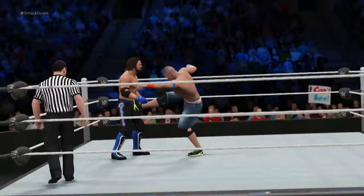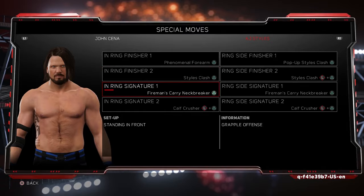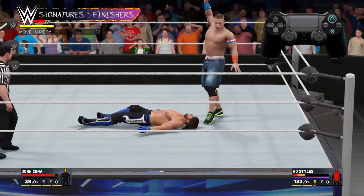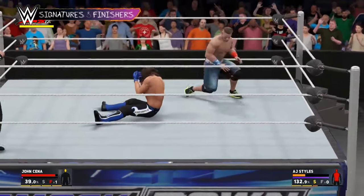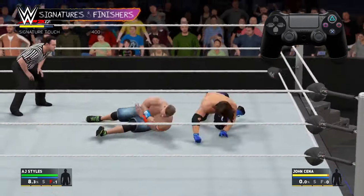Every time you do an attack or a reversal, you're building up momentum. When you reach 100% momentum, you unlock your superstar's signature move, and 150% unlocks a finisher. To perform one of these, press triangle when you're prompted. Because every superstar is different, you'll want to know what positions your signatures and finishers can be performed from. You can always check this out in the pause menu under special moves. These moves are very powerful and make it much easier to pin or submit your opponent.